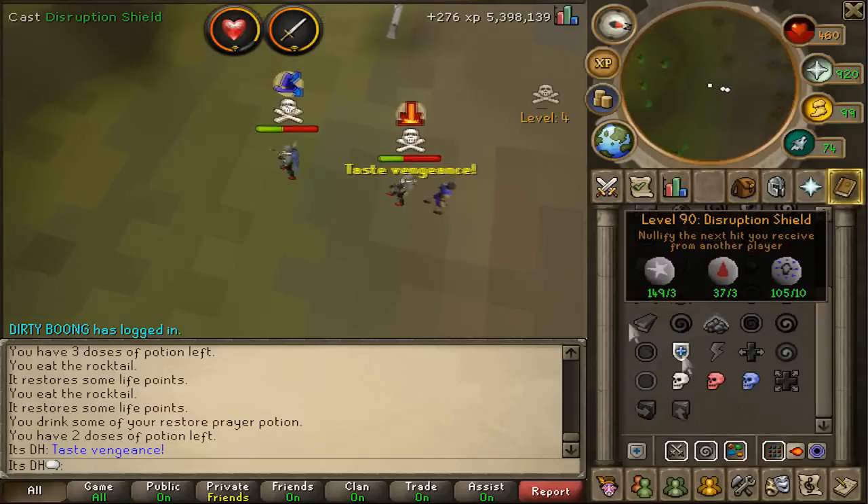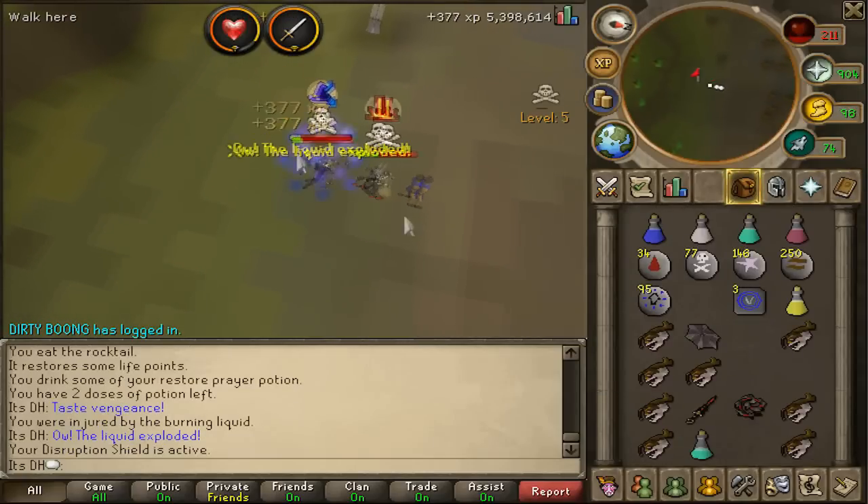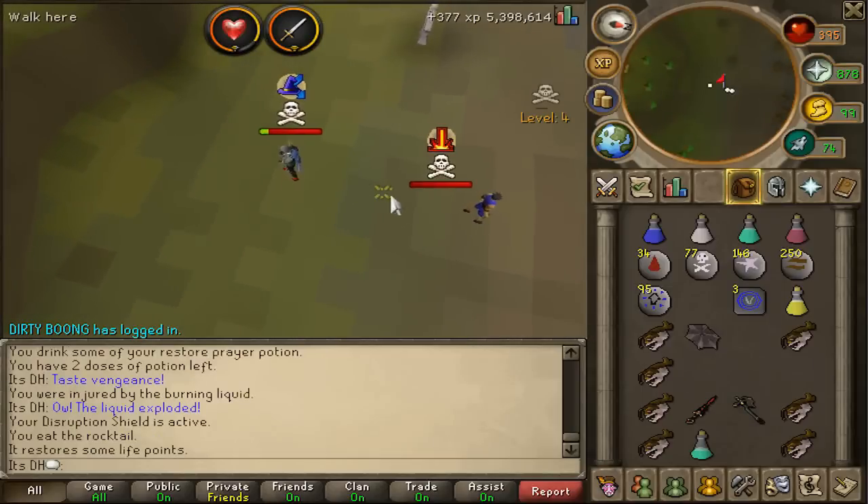The opponent is now frozen. He's going to step back, drop the Unidentified Potion, get a Disruption Shield in there, and swing for the axe.